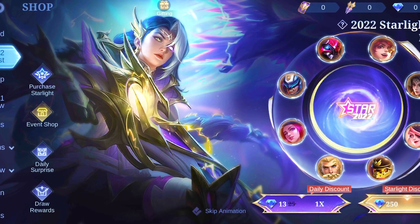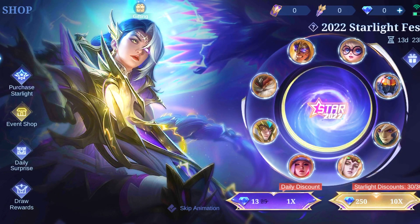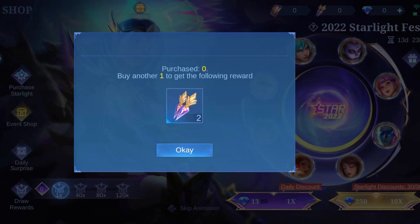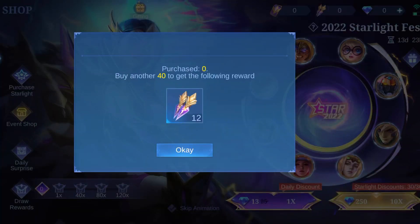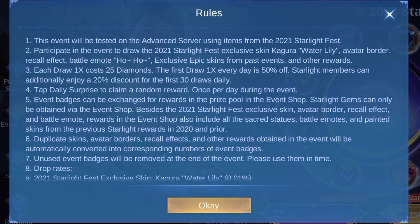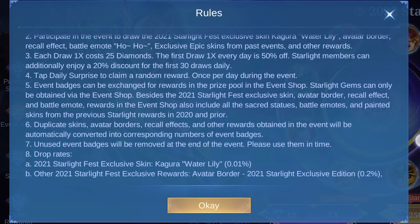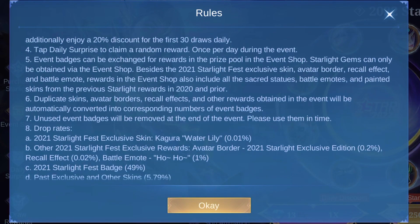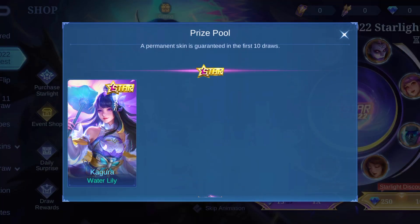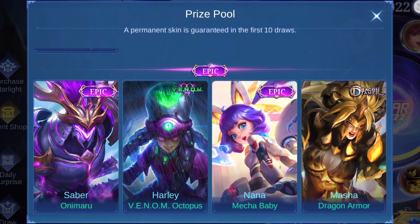You will get random items for daily login through the daily surprise. Joining a number of times will grant you more starlight fest badges. Here are the rules, so pause the video and check it out if you want. And lastly, here is the prize pool, where a permanent skin is guaranteed in the first 10 draws.